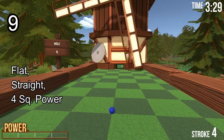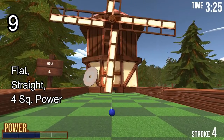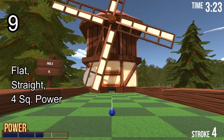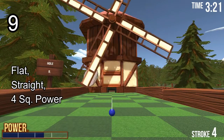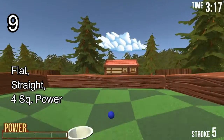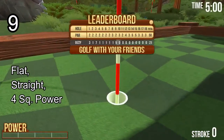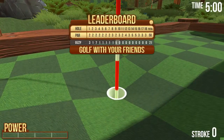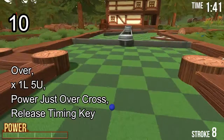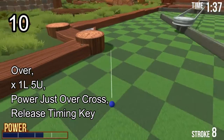Hole number 9. Quite an easy one, unless you're really unlucky. Go flat and go to 4-bar power aiming straight. Just release after the blade passes and you'll circle around and drop in. Not that hard, but once you get it wrong once you'll keep getting it wrong.